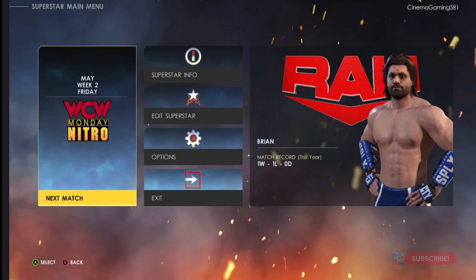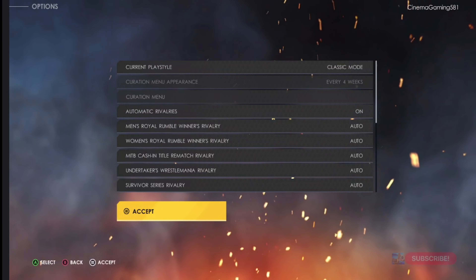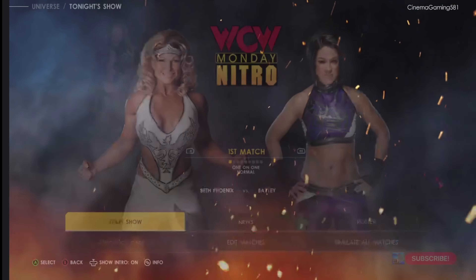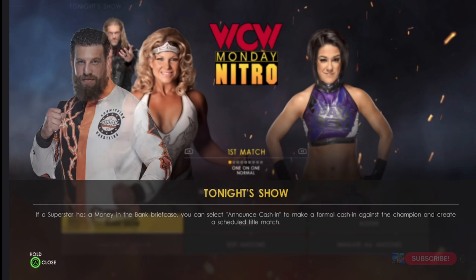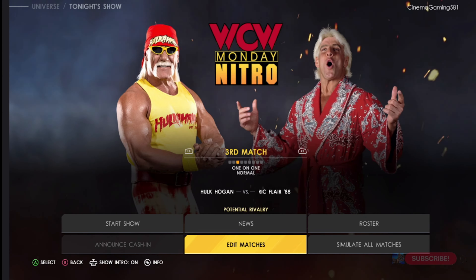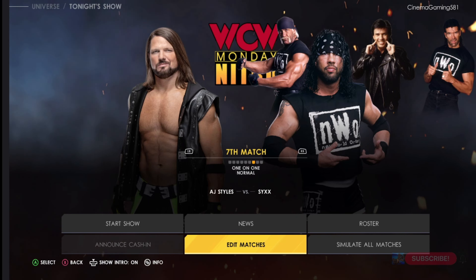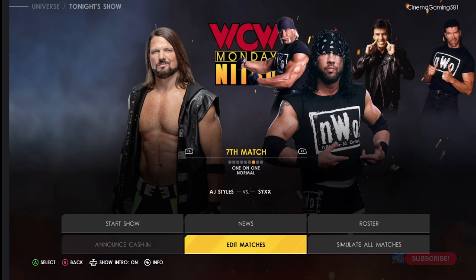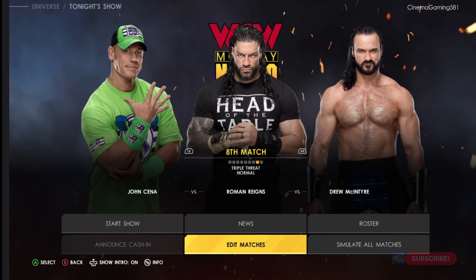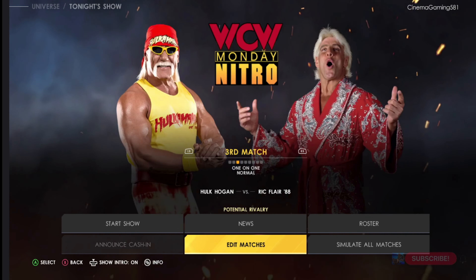Universe mode also returns with one notable difference: you can now choose to play as one WWE superstar and purely focus on their career rather than running the entire company. This is a clever way to streamline a mode that can get overwhelming quickly. The standard universe mode that fans know and love also returns, with multiple save slots so players can do either or both simultaneously. Universe mode feels just like the last few years with a few minor tweaks — they removed the interview option and there seem to be more cutscenes this year.